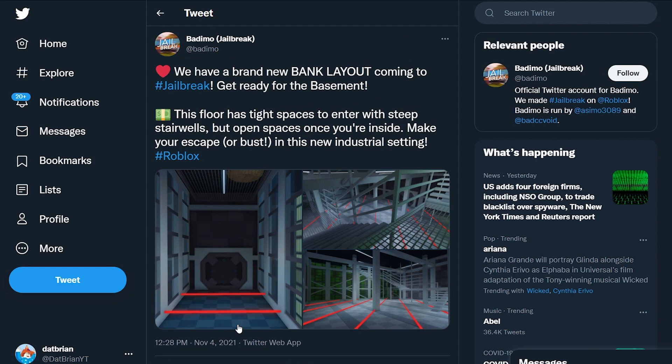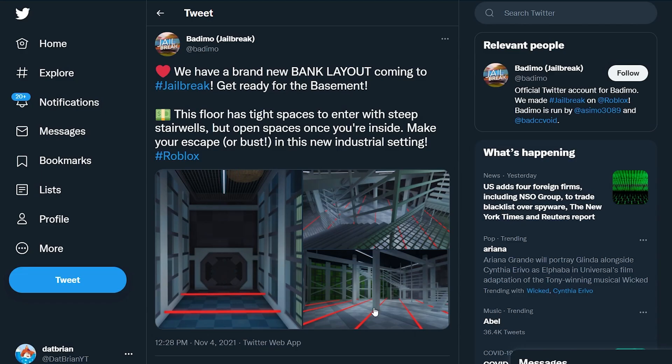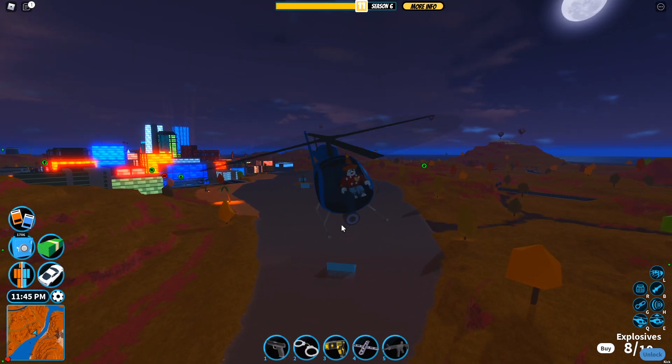Some people said it seems like Squid Game, I guess because of the dim lighting, but I don't really see the comparison. Let me know what you think about this bank layout in the comments below. I think this might be one of my favorites because of how simple it is — it looks like you only have to cross a few lasers to get to the vault, so nothing too hard.